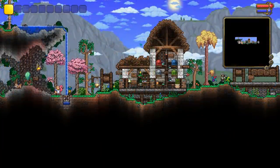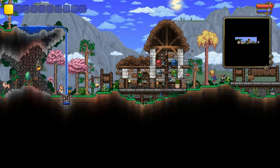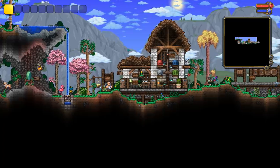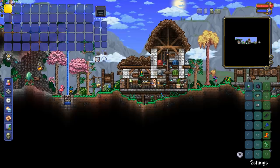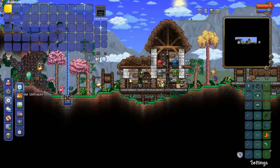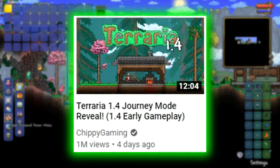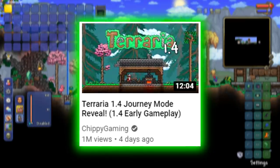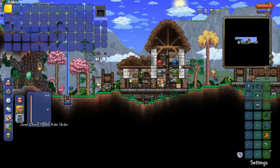The world spawn is inside of this comfy safe zone, which is full of equipment that you will need to get golfing. The world is in journey mode, so you will be welcome to make it as easy or as challenging as you want it to be. If you're not exactly sure what journey mode is, Chippy Gaming has the first sneak peek of the game mode over on his channel, and I highly recommend giving it a watch. For the purpose of this video, I will be using journey mode to freeze time and turn off monster spawns.